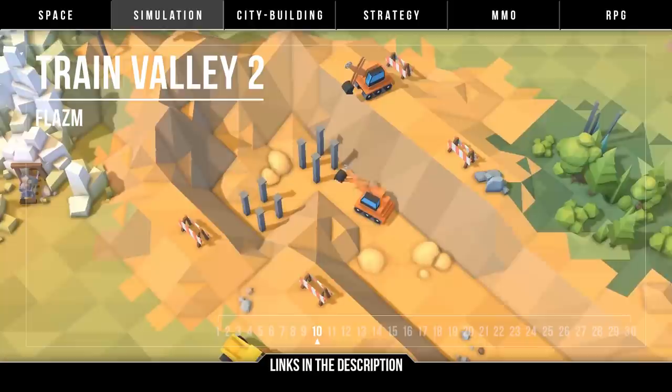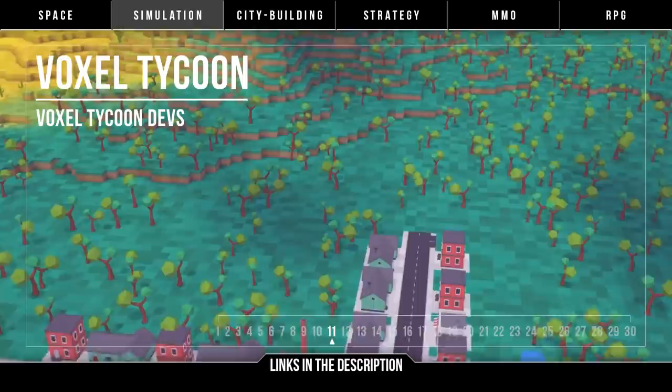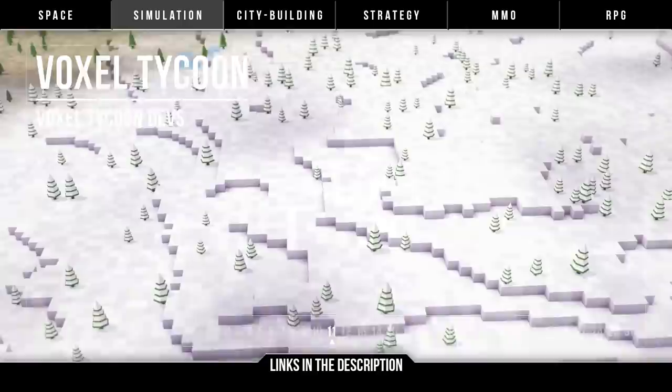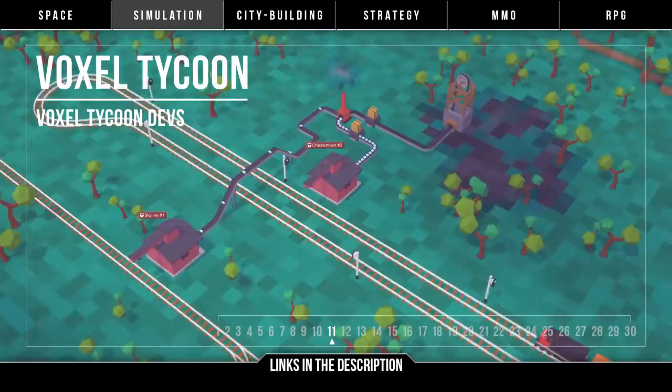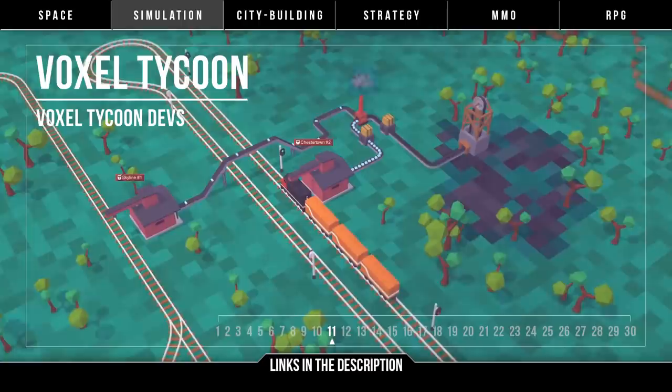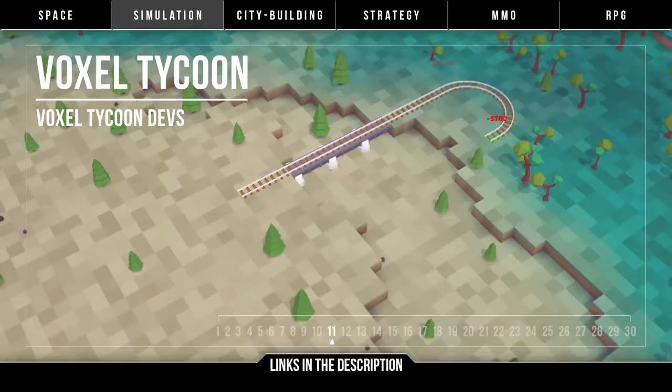Then we've got Voxel Tycoon by Voxel Tycoon Devs — a tycoon strategy game about building transportation systems, mining resources, building infrastructure, and factories in an infinite voxel world. Looking to be a mix of Transport Tycoon and Factorio, this could bring a new experience, or it might struggle to live up to either of its inspirations. Modding from day one is promised. There's an incredibly detailed roadmap showing a ton of features, but it's late coming to early access on Steam, so we'll just have to wait until we can play Voxel Tycoon to see if it delivers.